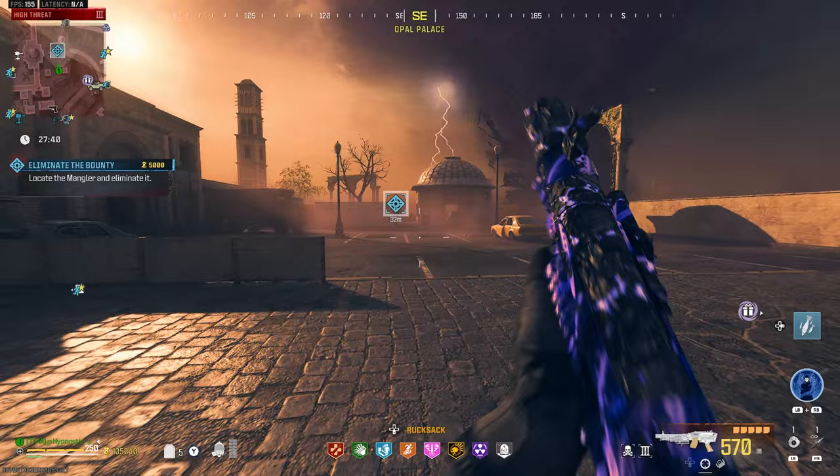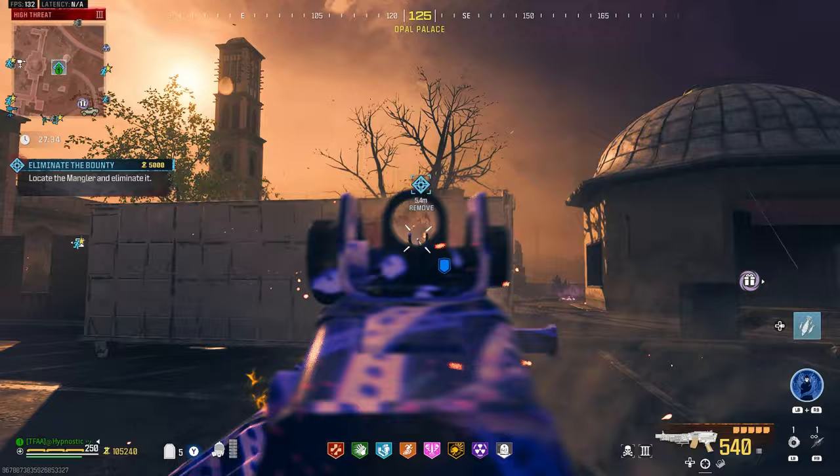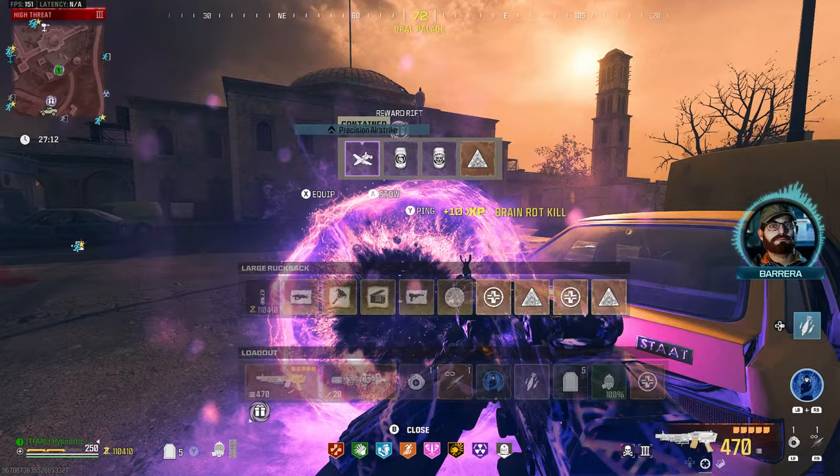I don't think we'll have any issues in the elder dark aether. Let's light this guy up — damaged his arm cannon. Set those criticals — more than halfway dead. About a quarter of his health bar left — let's just risk it. And there we go, we got it. PhD Flopper, Speed Cola, and a precision airstrike.